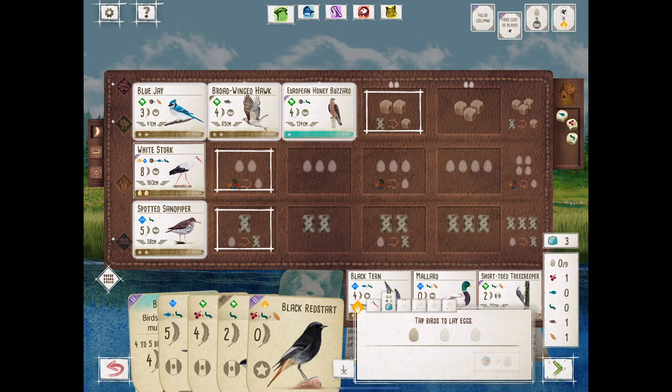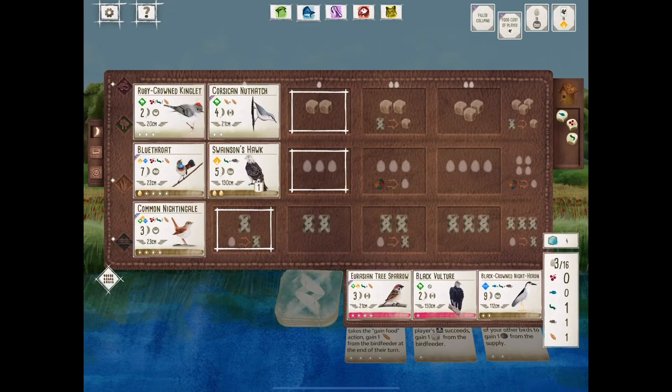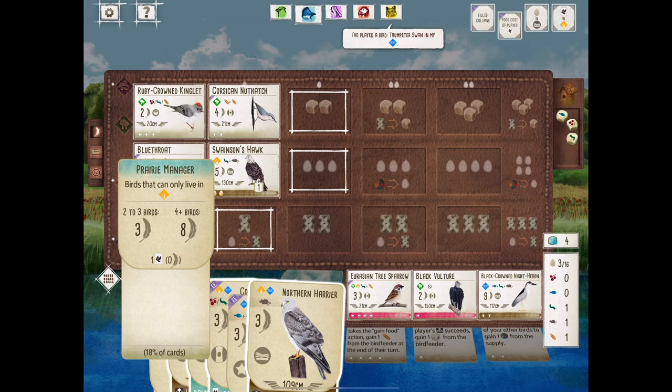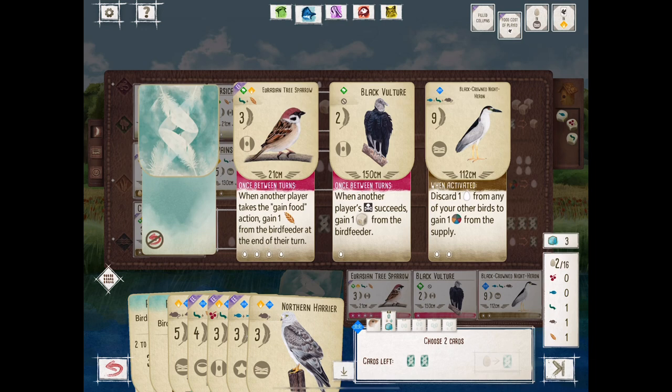Let's see what the White Stork gives us. Not the best reset — the Vulture isn't really necessary, neither is the Tree Sparrow. We go with the Avocet because it lets you lay eggs on other birds with a ground nest. In a five-player game, pink powers activate a lot more often — there are more opportunities to get free resources. So pink powers are usually your friend. The Vulture and Tree Sparrow — we have ways of getting food, so those might not be as coveted at this point in the game.